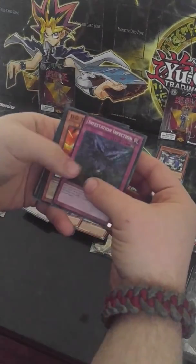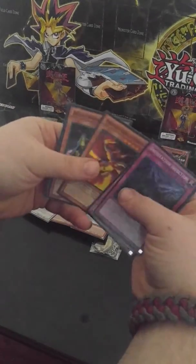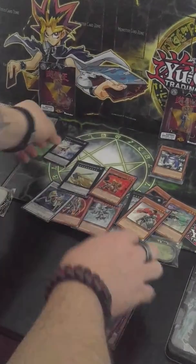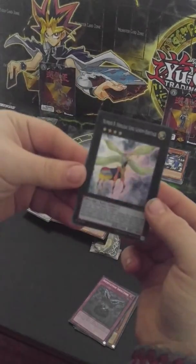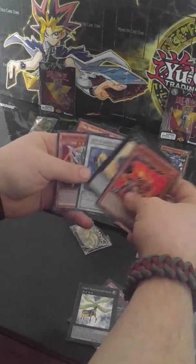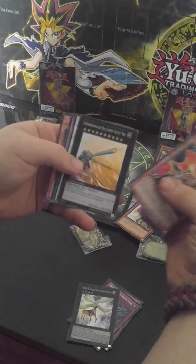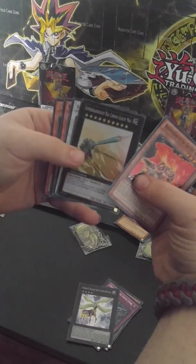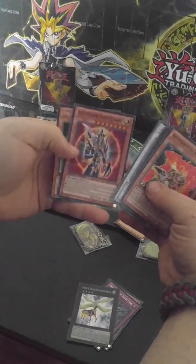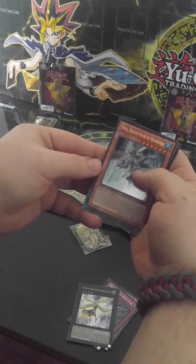Just a quick recap: Infestation Infection, D.D. Jet Iron, Phoenix Beast, Beast Warrior Puma, Evil Swarm. Then we got the Number Eight. And then we got the five promo cards: Brotherhood of the Fire Fist, the Super Dreadnought Cannon, Ally of Justice, Black Luster Soldier, and the main card — Dragon Ruler of Waterfalls.